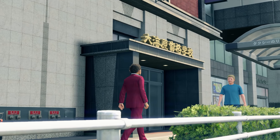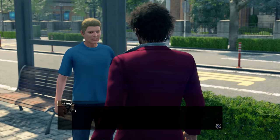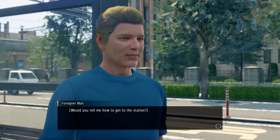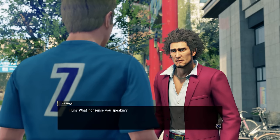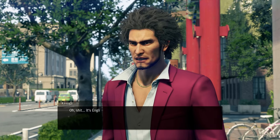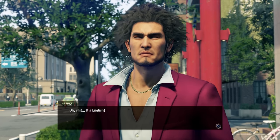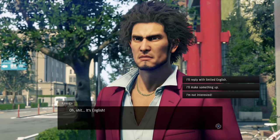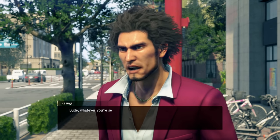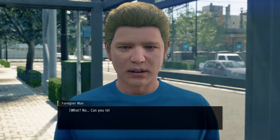In Yakuza Like a Dragon, there was quite an iconic sub-story involving a foreigner asking for directions to a train station. In Japanese, he speaks fluent English while Ichiban responds in very confused Japanese. However, in English, they both speak English, which is definitely not as funny, but at the very least the English team made a small request to have Ichiban recognize the irony by looking at the camera. This shows that the Japanese team actually read the English team's emails, and the English team were able to make some slight changes to scenes to better fit the English dub.